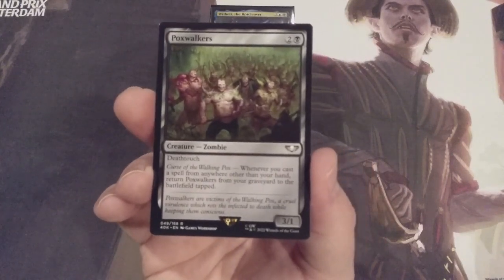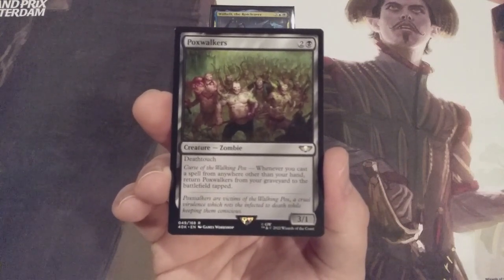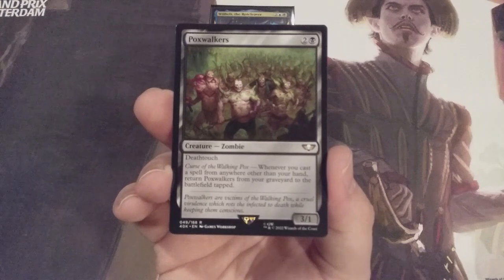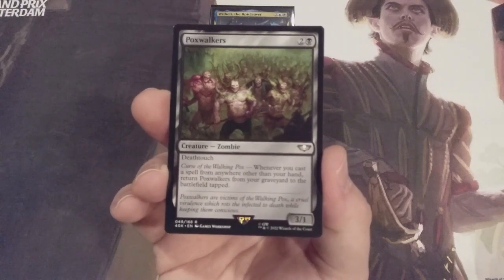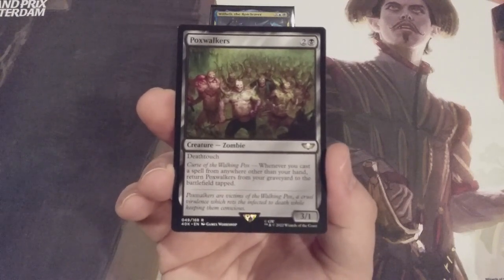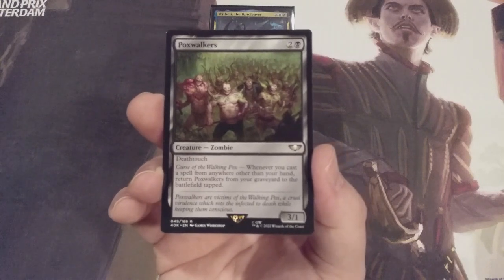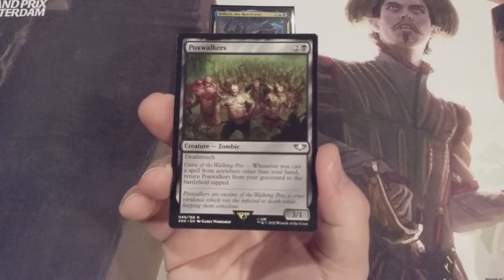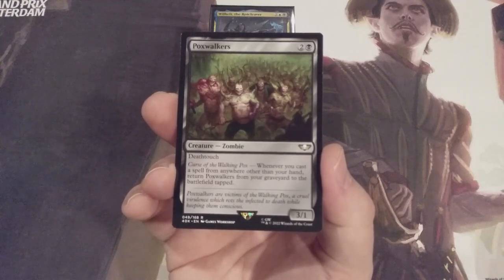It is Poxwalkers — a 3/1 zombie with deathtouch for two and a black mana, straight from the Warhammer 40K commander decks. Whenever we cast a spell from anywhere other than our hand, we may return Poxwalkers from our graveyard to the battlefield tapped. The only way to get Poxwalkers out of our graveyard isn't just casting Wilhelt from the command zone — it's time to open your mind to greater possibilities.